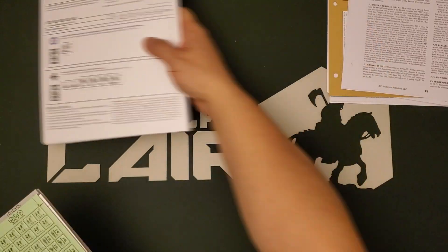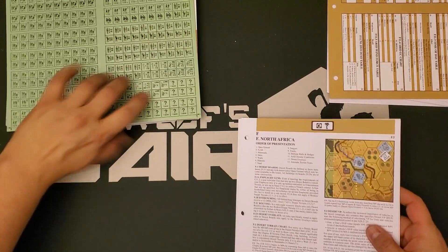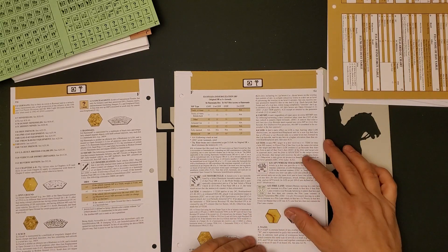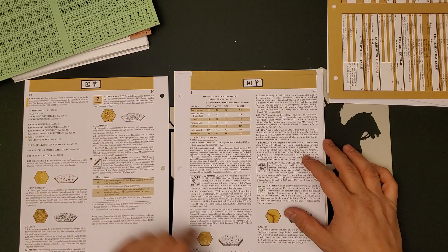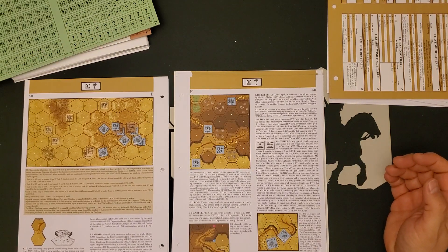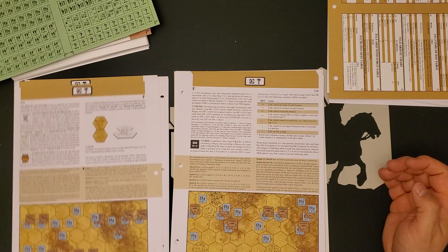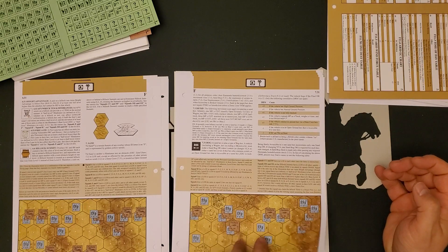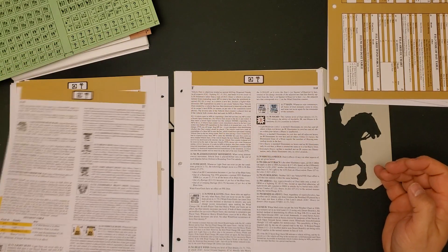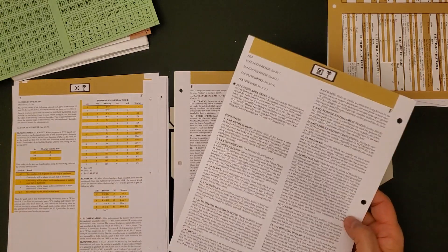We're going to go through the scenarios last. So let's look at the rules here real quick. Here's our Chapter F North Africa stuff. We do have some new terrain types: Hamada is one of them, Scrub is one of them, the Wadi, Wadi cliffs — there's another terrain feature unique to the desert. Some of these terrain types are quite complicated. Sand dunes, arid weather — separate chart for that. DYO desert overlay table. It's all part of Chapter F.